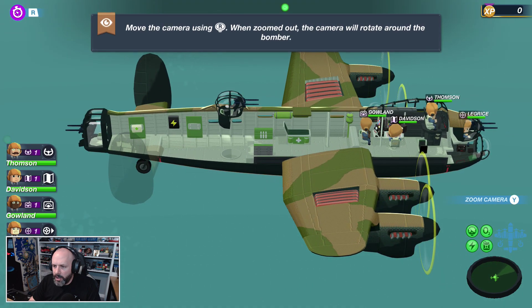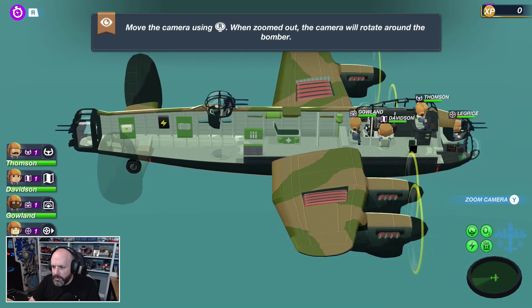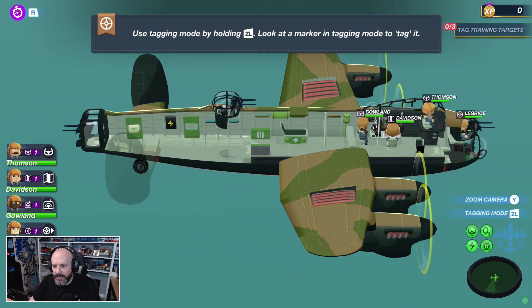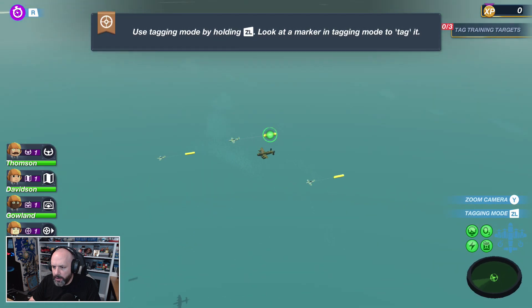Move the camera using R. When zoomed out, the camera will rotate around the bomber. This is weird — I'm moving the plane, not the camera. Now I can look at different angles here.